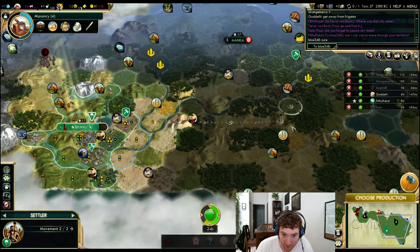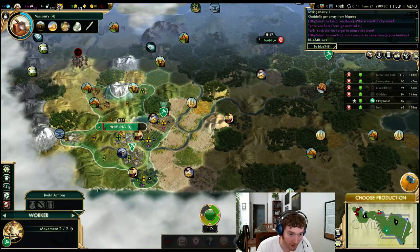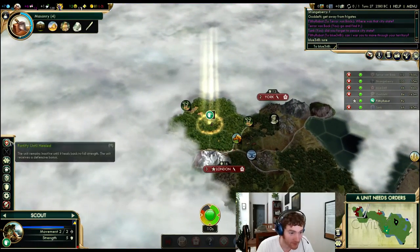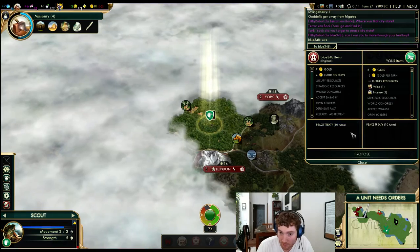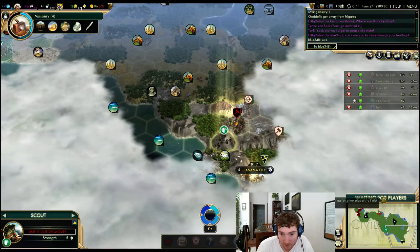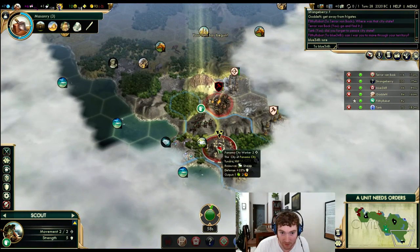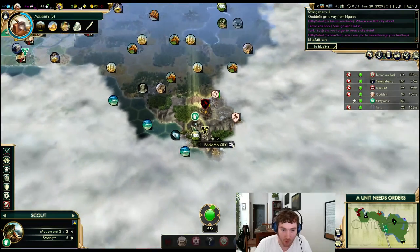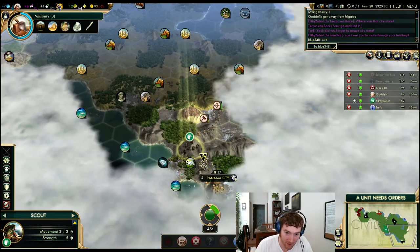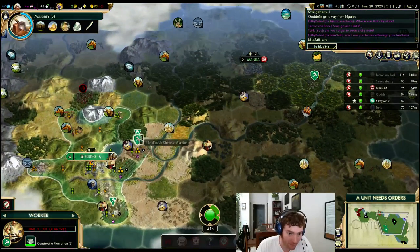Let's scout this out a little bit. I'd like one more turn of healing on that warrior before I move it out. I know my city is starving — I just need to make sure I build another settler first. Let's make peace with Blue. Scout down here — Panama City. There's a worker in there to be stolen potentially. If he goes for that worker, I can't stop him from killing the scout — that would require war with another city-state. I don't think that would be worth stealing; it's just going to get me in trouble.